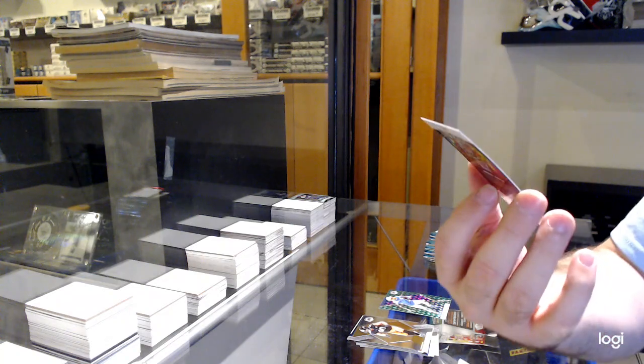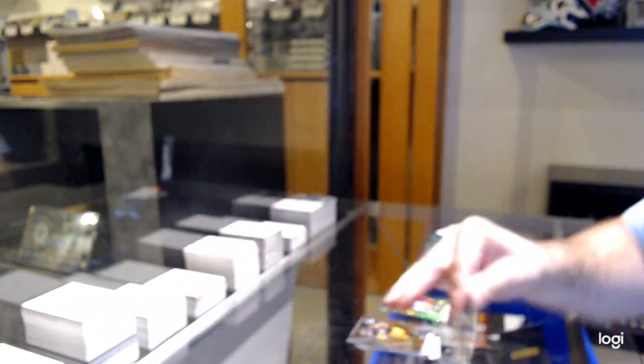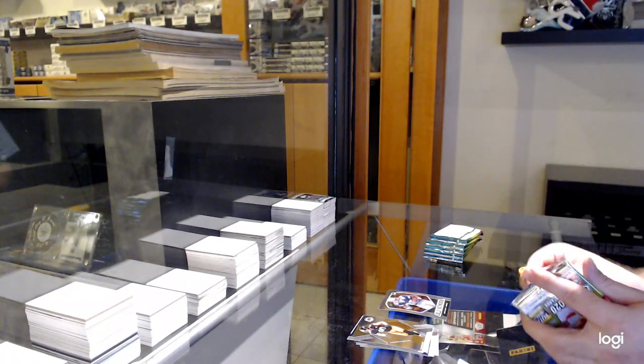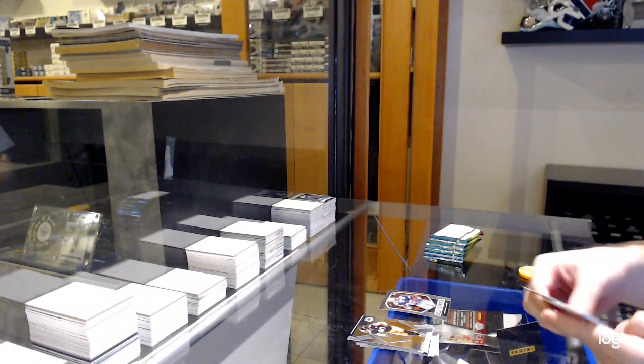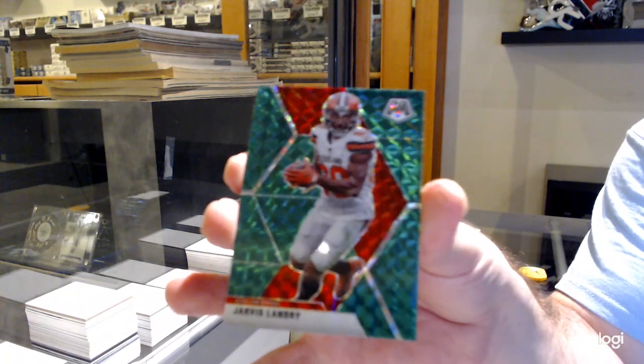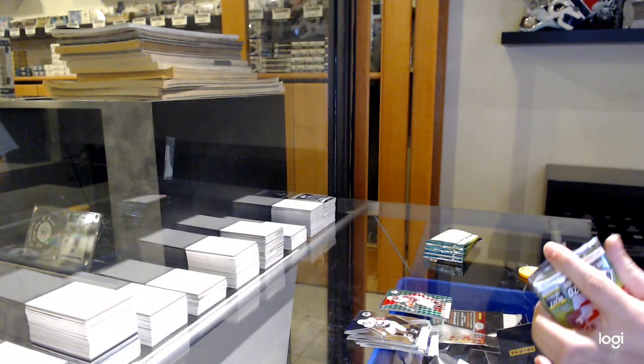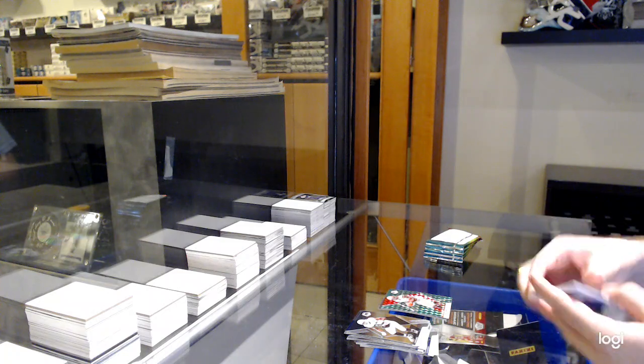We've got an old-school of Emmett Smith for the Cowboys — old school, that was a stained glass thing, right? I saw those cards before. We've got a Jarvis Landry for the Browns. Are they thicker cards, those stained glass ones? Triple of Sanders, Stafford, Johnson for the Lions.